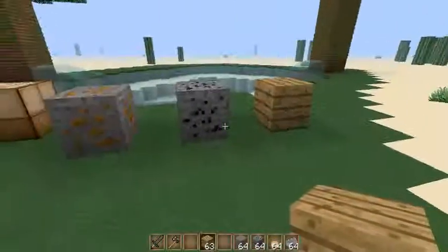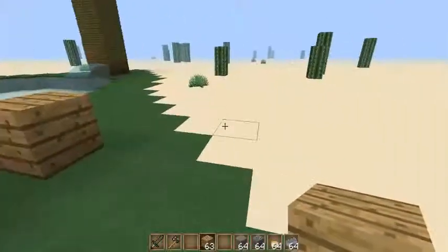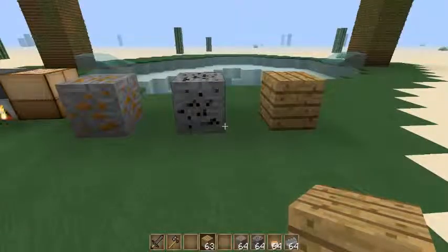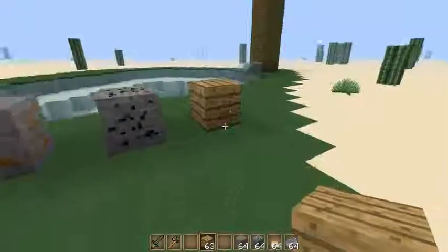Also die drei Blöcke haben wir ja schon festgestellt. Mit dem kann man hier ein Haus bauen und jeder kennt das - Creeper kommt, puff, Haus in der Luft. Und du denkst dir nur so: kacke. Und mit dem passiert das dann nicht mehr.